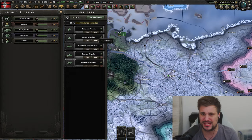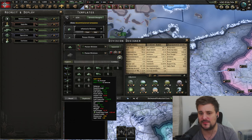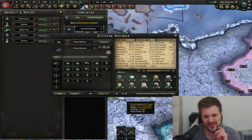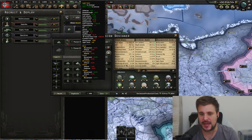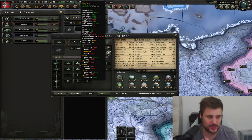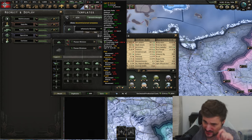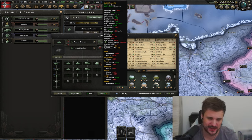One important thing to be aware of: converting doesn't increase the overall pool of tanks — the pool stays exactly the same. Sometimes it's not worth converting; it's better to just make more of the new tank and use the old ones in the division anyway. It's a bit more complicated with anti-air variants because they occupy a different battalion row from regular light tanks.